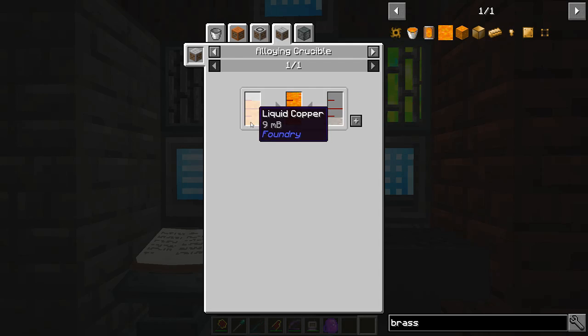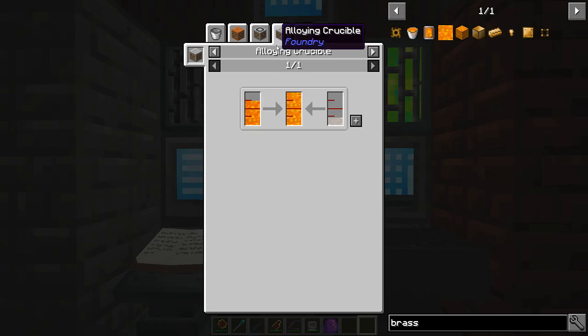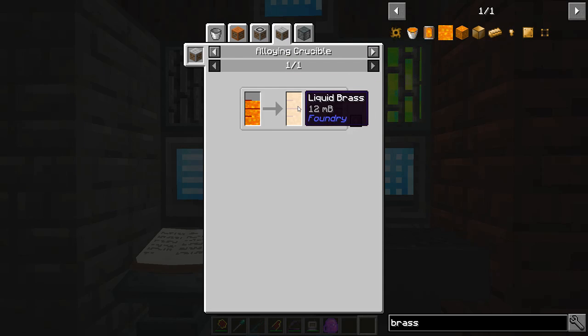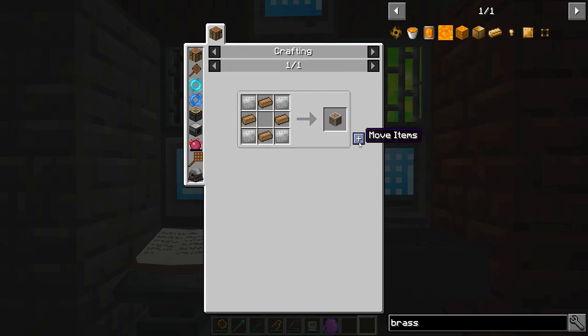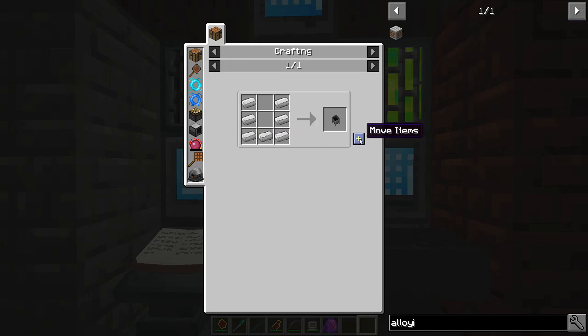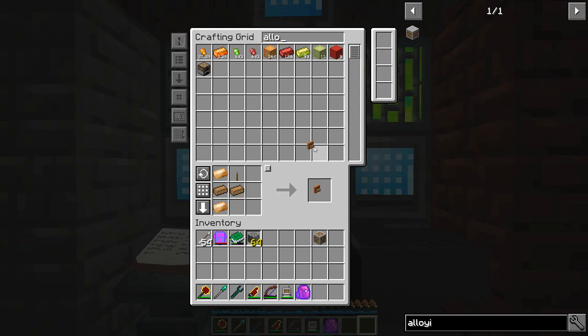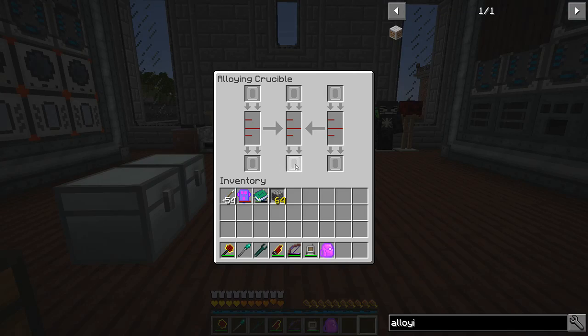For liquid brass it looks like aluminum and copper, and the alloying crucible had a 3x multiplier on output. Let's go that route - alloying crucible. I should still have some of this stuff. Alloying crucible and a cauldron - let me just make it until I can't. Now I've got one, let me see what this does. It's literally: put it in here and mix.